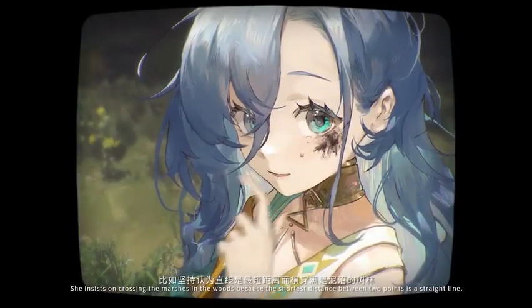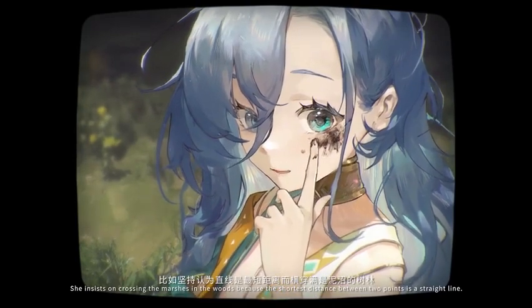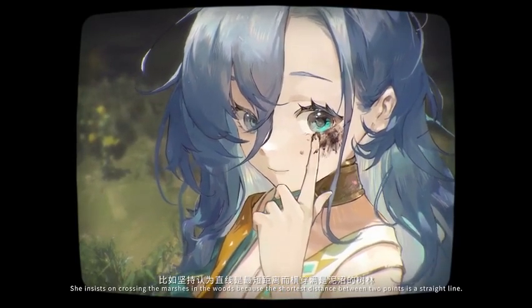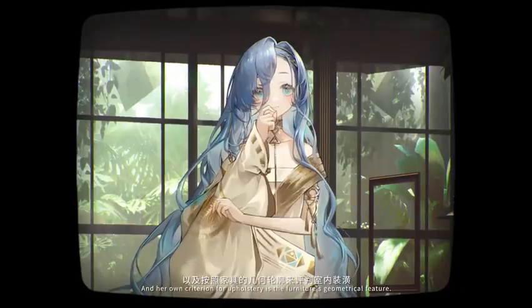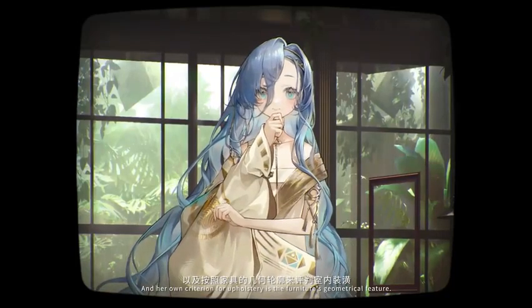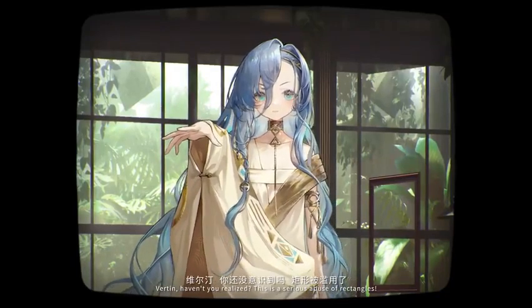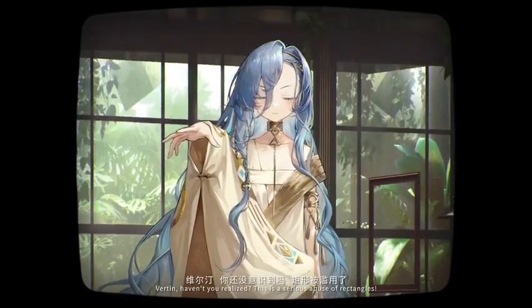She strictly follows the abstract law of nature, and thus becomes an idiot in her daily life. She insists on crossing the marshes and the woods because the shortest distance between two points is a straight line. And her own criterion for upholstery is the furniture's geometrical feature. Haven't you realized? This is a serious abuse of rectangles.